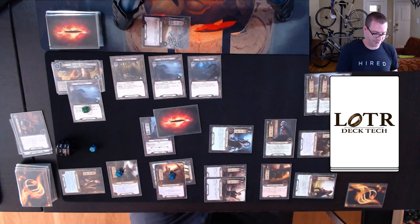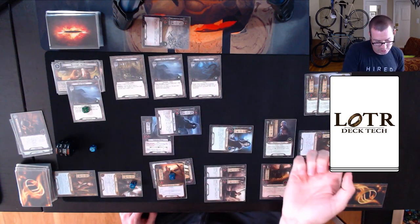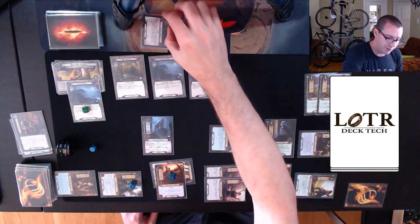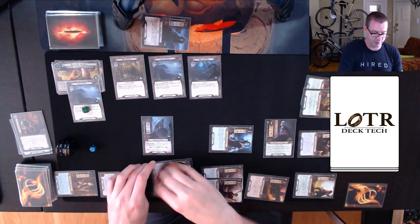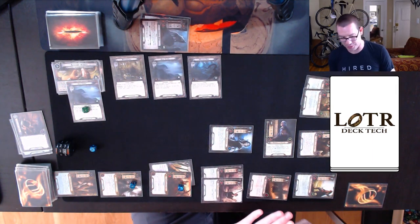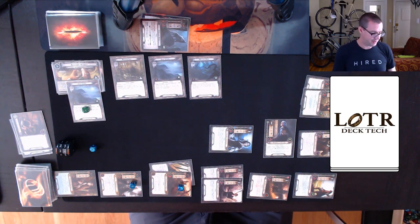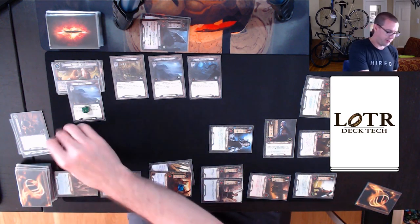The Howling Warg makes an attack. I defend with Denethor — no shadow effect, he takes no damage. I swing back with the team to get rid of the Warg. Now all I really need to do is quest way better. This is going to be an Envoy of Pelargir — that's fine. Threat ticks up to 35. Refresh everyone and draw my card, which is the Envoy like I said.